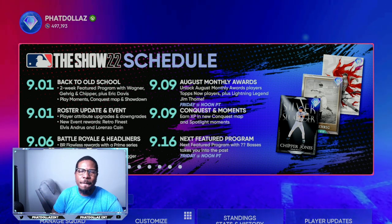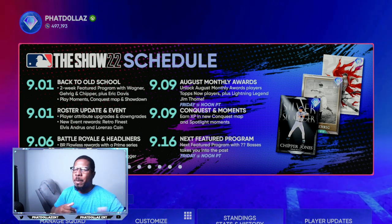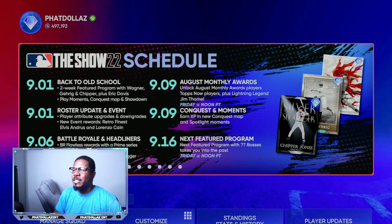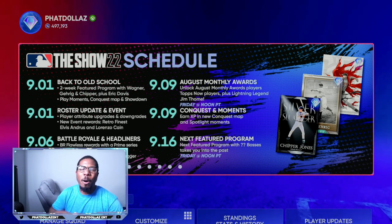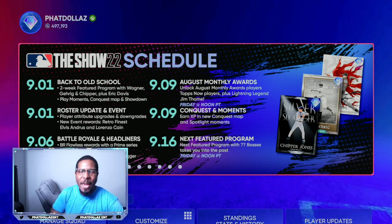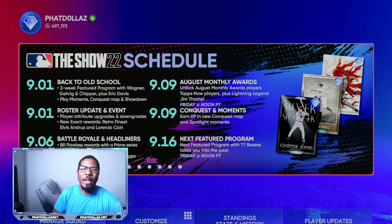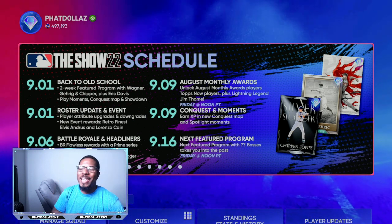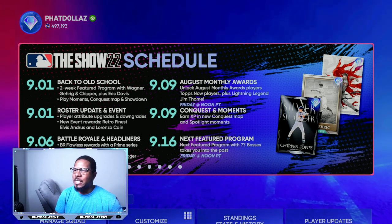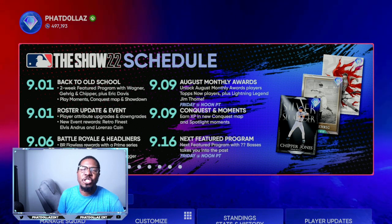If you look at the main screen, you can see 9/16 is the next feature program. For all no-money-spent and money-spent players, today is 9/7, which gives you about eight to nine days to prepare for the next program. You can make 400,000 stubs in about two hours each and every time a new program releases.